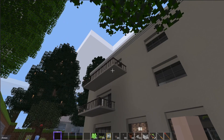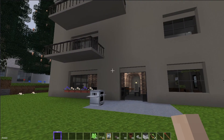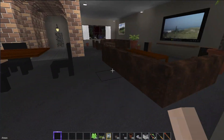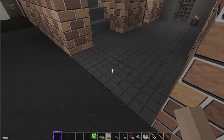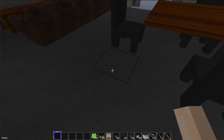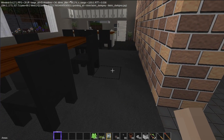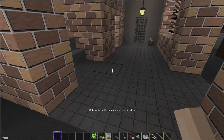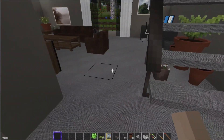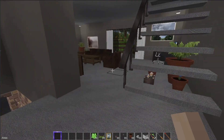I'm not really digging the two different size balconies, but you'll see why in a moment. Coming back inside, I went with dark gray down here because upstairs is light gray. We come up onto the second floor.